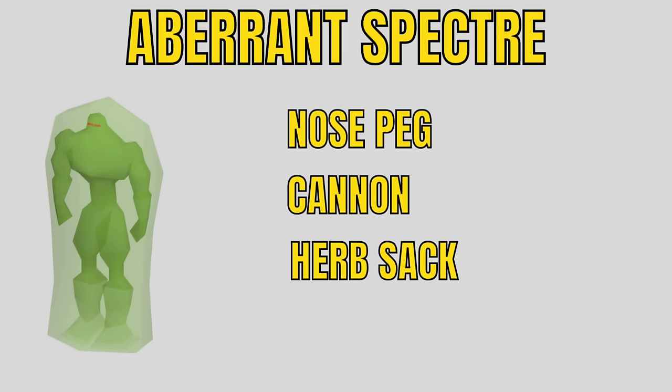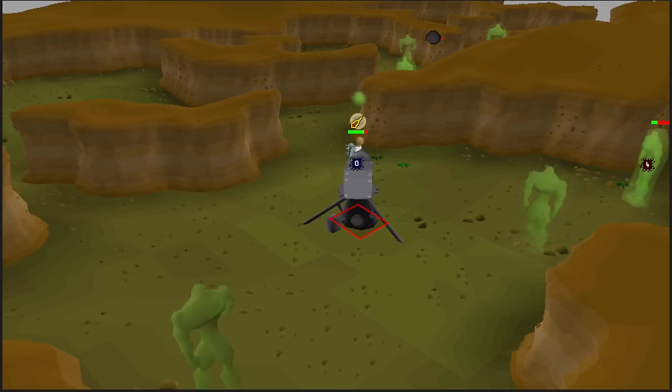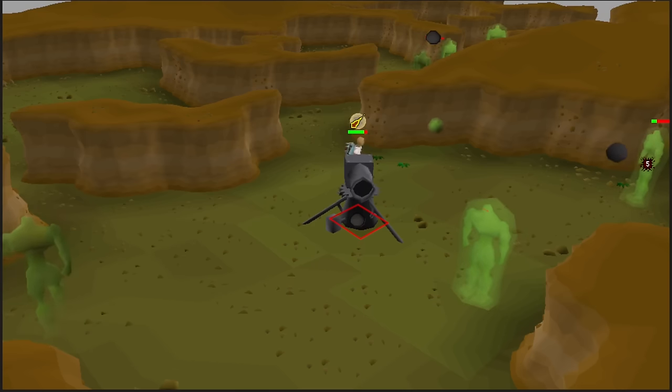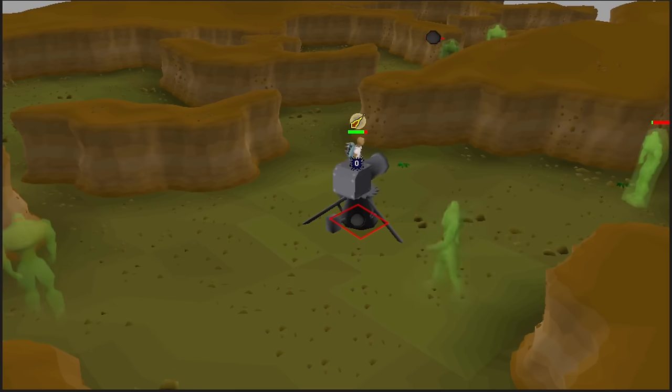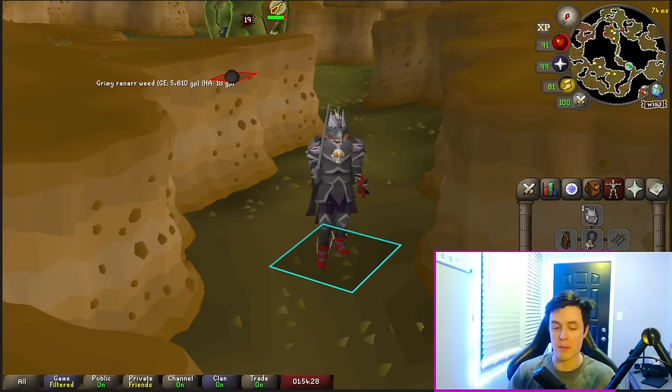Now let's talk about the best way to do each Slayer task. I'll focus on tasks from Neve, Duradel, and Konar. Aberrant Spectres require you to use a nose peg or the Slayer Helm. You can cannon them, and I recommend bringing an herb sac since they drop so many herbs. The best place to kill these is the Gnome Stronghold — you can use a cannon for extra damage and tag them if you want to AFK. Just throw on auto-retaliate, protect from magic, and let it rip. I recommend your highest DPS melee setup or your blowpipe setup.